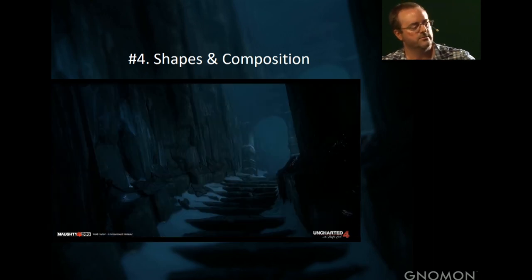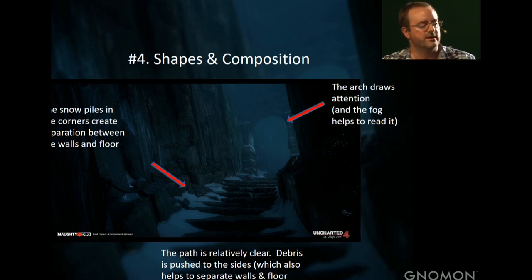Here's another stairway — we have an arch, a man-made structure. We use fog to separate the arch from the area behind it, giving it a good read. The path the player walks on, we try to separate floors from walls. You want the path fairly free of debris — not too cluttered, maybe a little detail here and there — and frame the edges with snow and debris pushed to the outside, giving a really clear defined path.